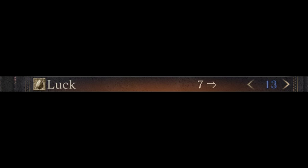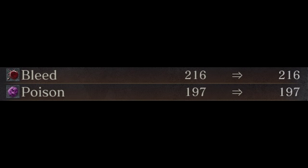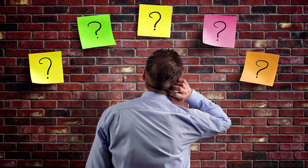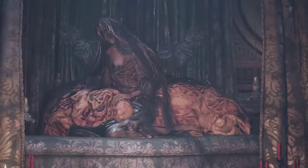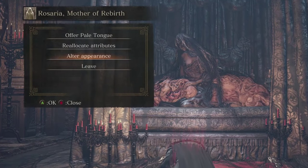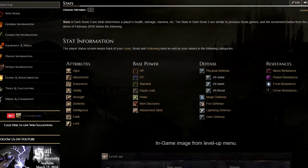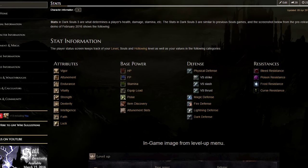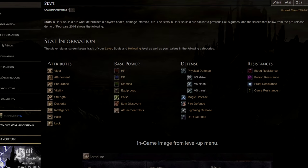Additionally, there is a lack of stats that increases bleed and poison damage apart from item discovery, so you will likely have a hard time choosing a build around those. The good news is that you can respec both your stats and character appearance via an NPC five times per playthrough. Also, if you are a vet from the other games, be mindful that softcaps have moved and are no longer where you may think.